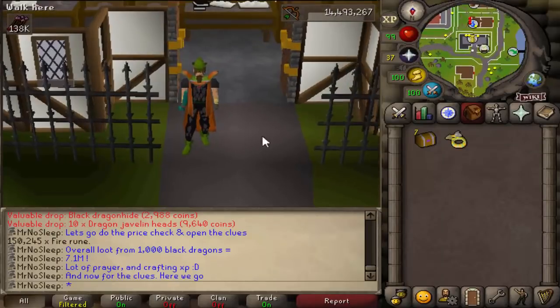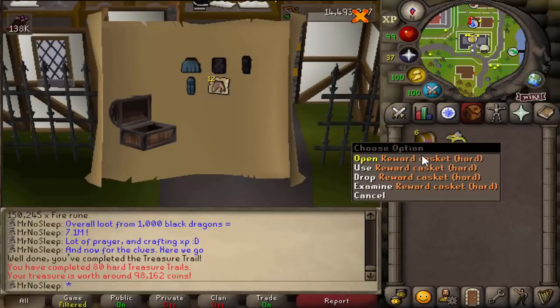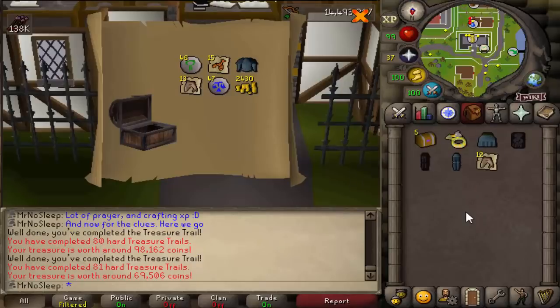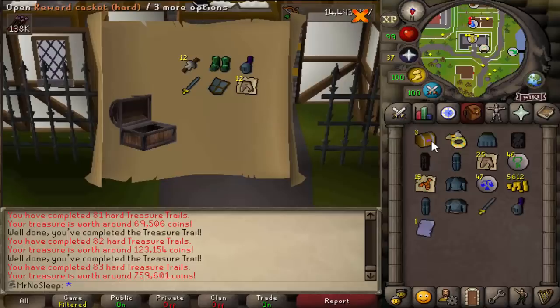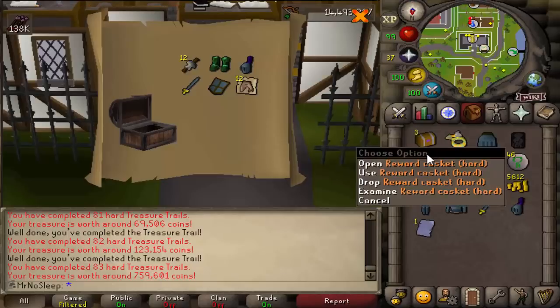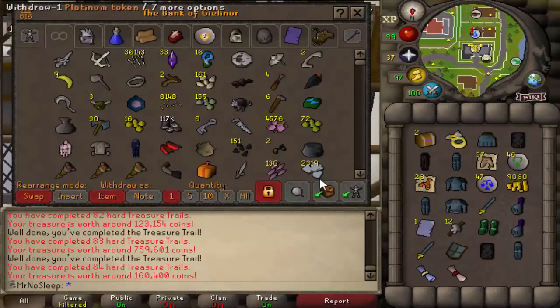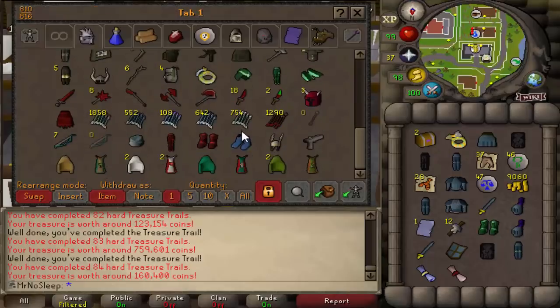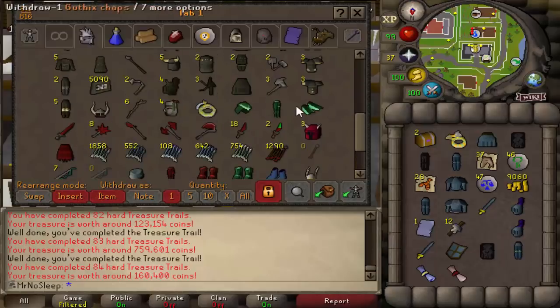Pretty decent. Yeah, it was unfortunate we couldn't do that elite earlier, but it happens. Pretty average from that one. Oh, very nice — Saradomin page and an Armadyl plate body! Gothics dragonhide boots — don't know if we have those, but that's a really nice item, 759k from that one. Three more to go. Gothic's plate legs, that's pretty cool.